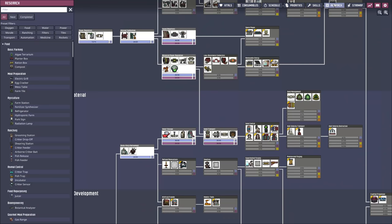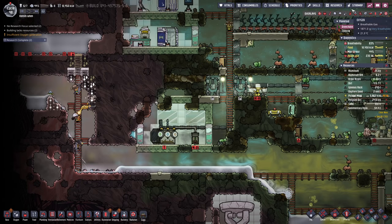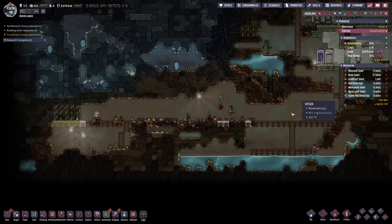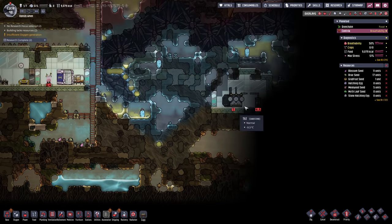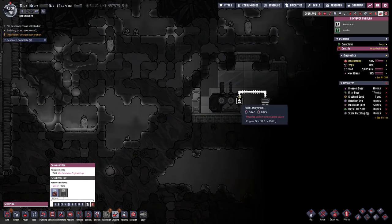I just noticed something — research is complete. Hells yeah, conveyor rails! Please tell me, with the love of God, that we can now finish these rails over here. We should just be able to do that — and yep. Once we had them researched, we were able to connect them.